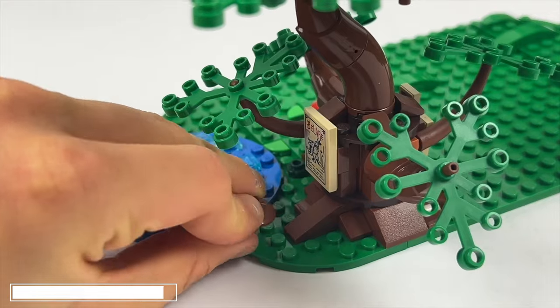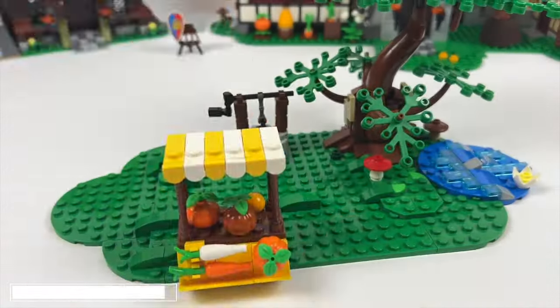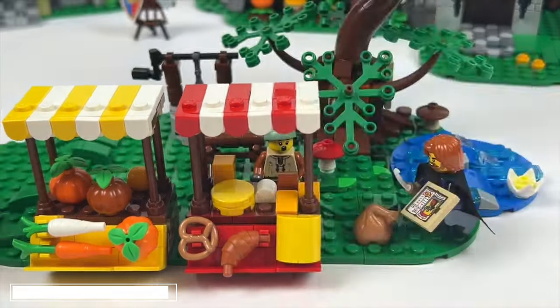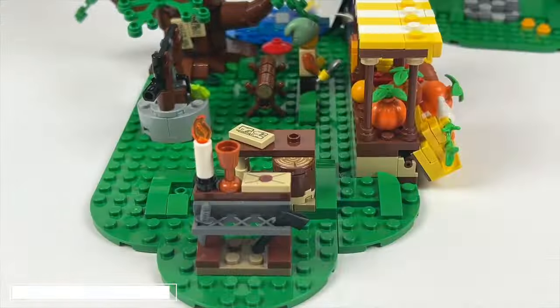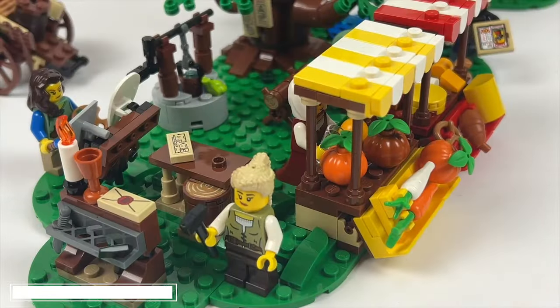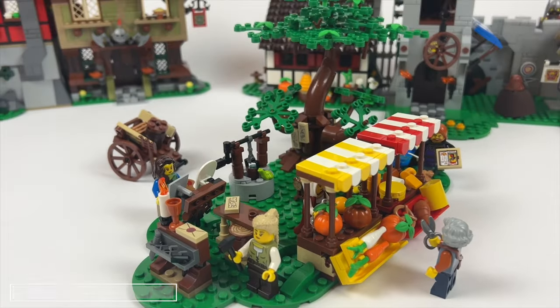First we place a small fountain, then a vegetable stand, in the middle a sawhorse with an axe, the little boy with his cheese stand, the tax collector, two more pieces of furniture, and finally the painter with her signs. That's it for the construction.